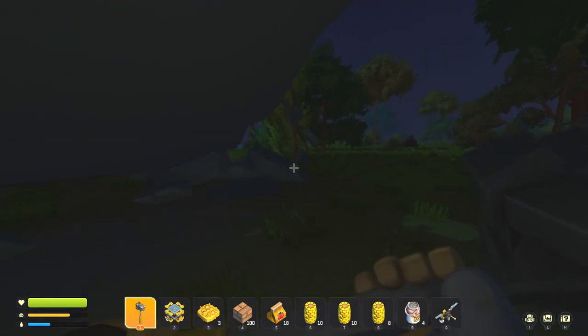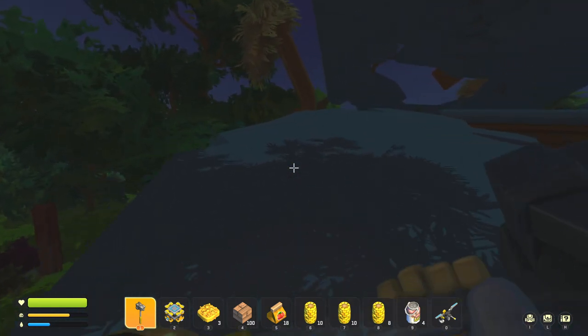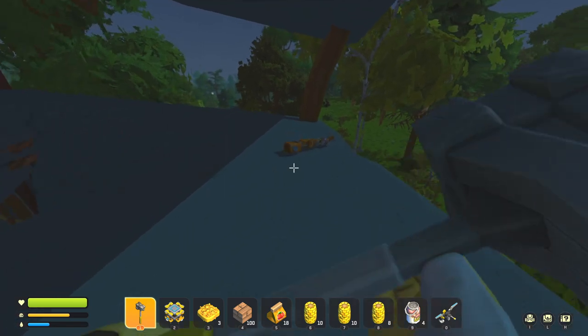This building — does it have a basement? No. So what we're going to do is come up here. There shouldn't be anything under here, but we can smack it anyway. And we got some scrap metal.